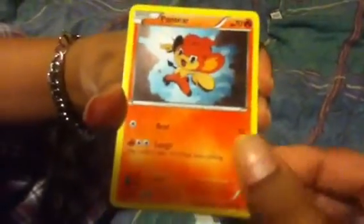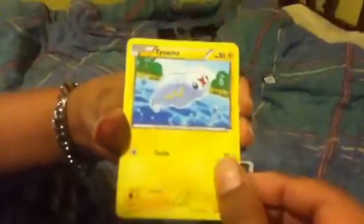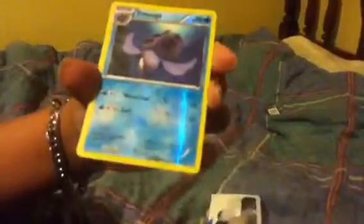First we got a Larvista who's really crappy right now. Pansier, Litwick, Timber, Tynamo, Duosian, Super Rod, Amoongus, Tertuga.